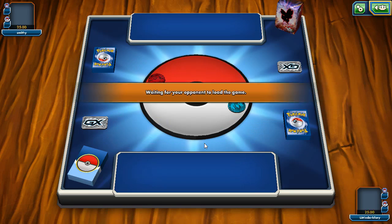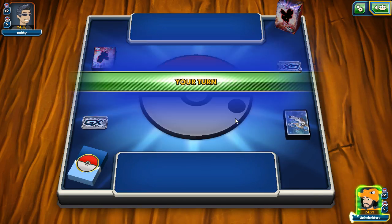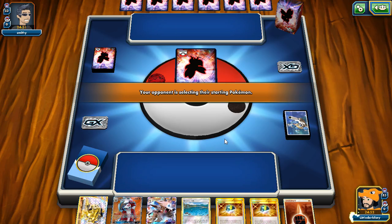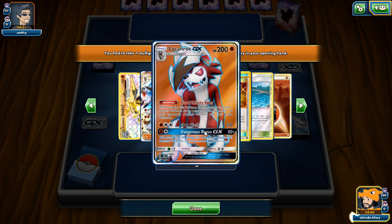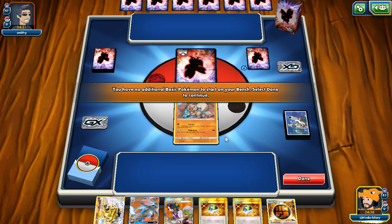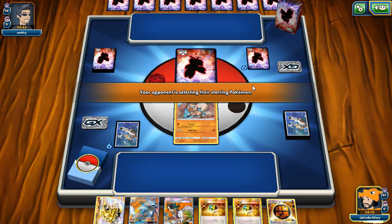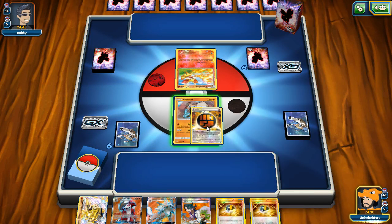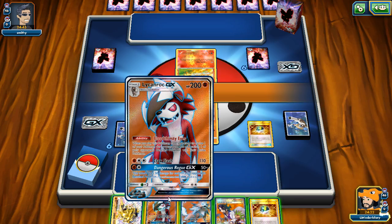Our third match — we're probably up against Garbodor, maybe a Flareon variant based on the fire colors. We win the coin flip. We open with two Lycanroc in hand. We decide to drop Lele for Brigette and keep both Lycanrocs — one in case we need Bloodthirsty Eyes, one for the crunch option. We note Delphox in our opponent's setup; once they get multiple Delphox and Delphox BREAK this deck can become threatening, so we need to be ready.